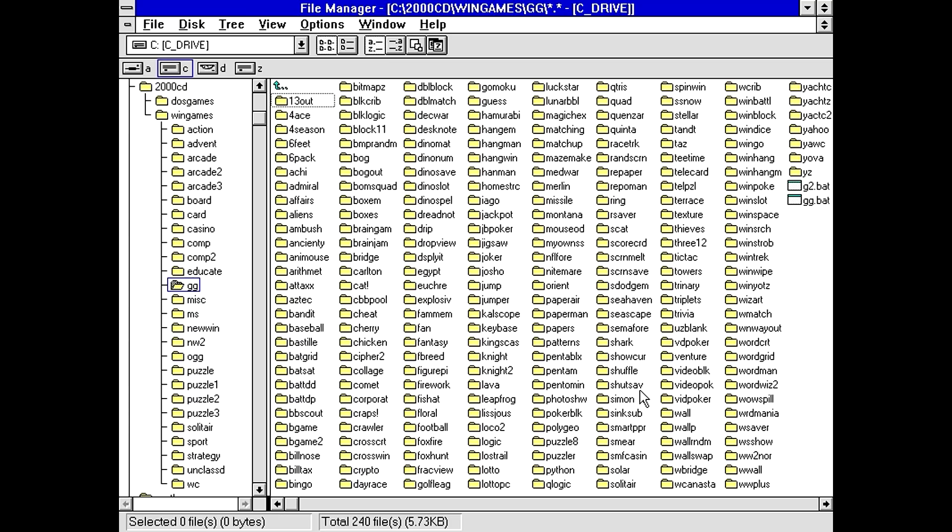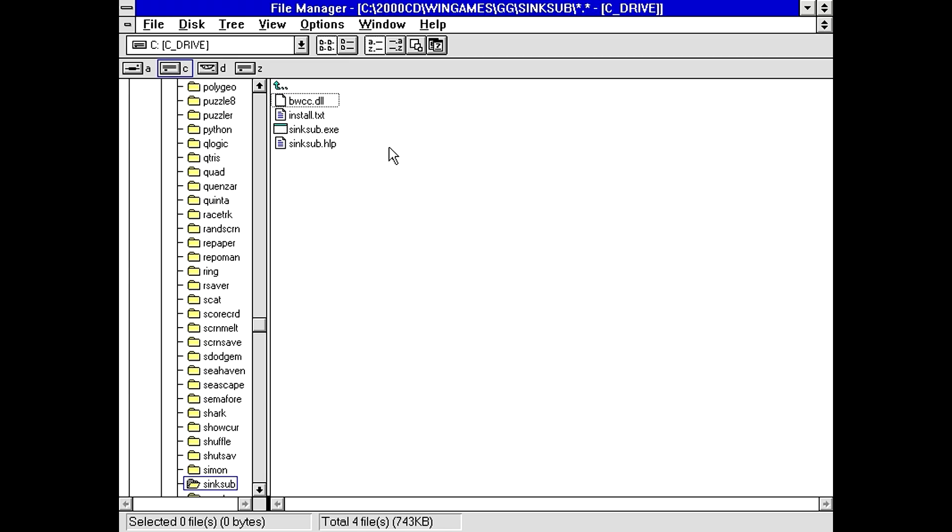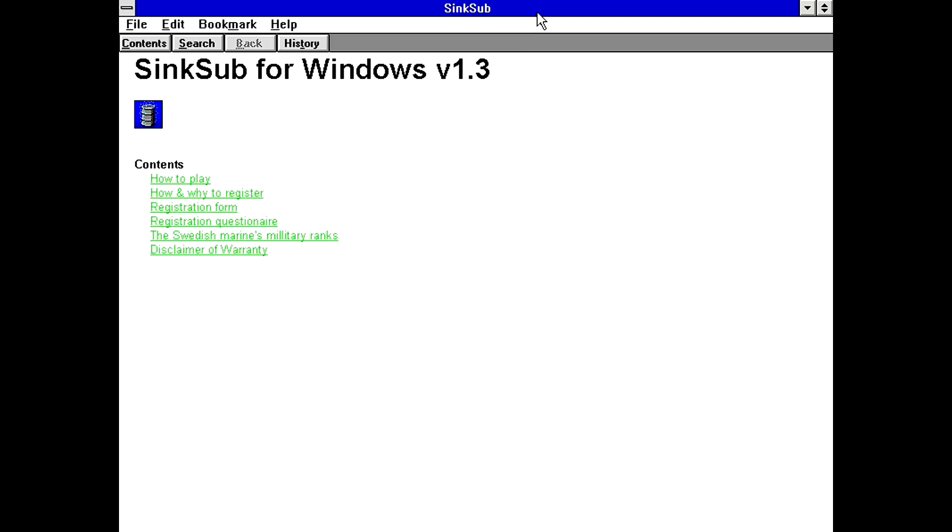I swear this happens like half the time — I'll go to pick a game out and I can't find it for whatever reason. There it is, sink sub. Got an install, got BWCC so we know it's written in Borland. Let's look at the help file. Sink Sub for Windows version 1.3. That looks like a depth charge if I ever saw one.